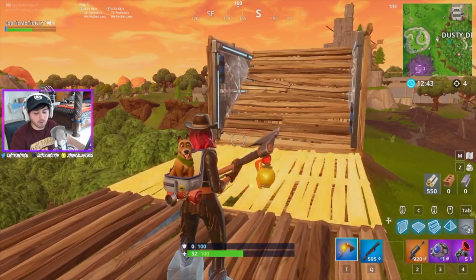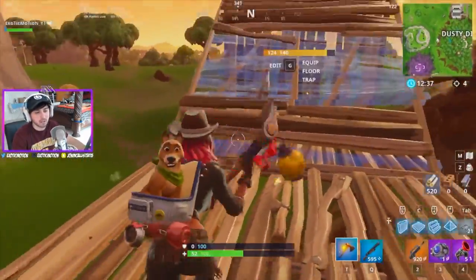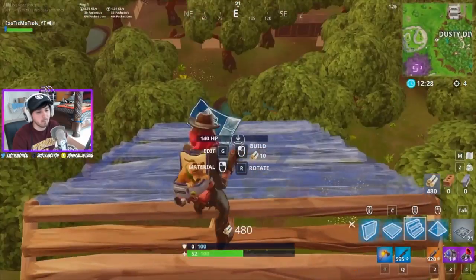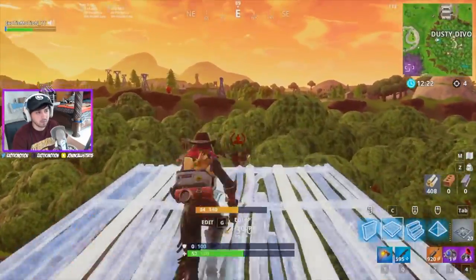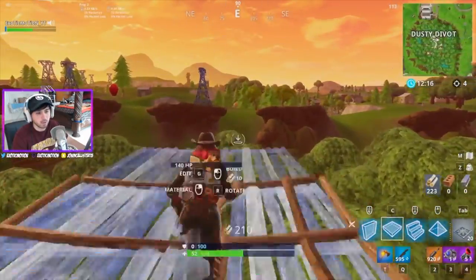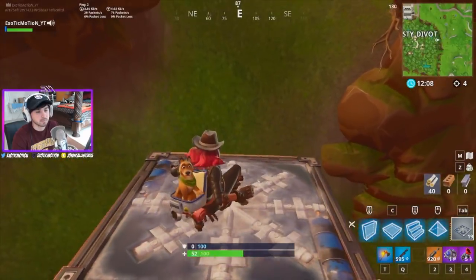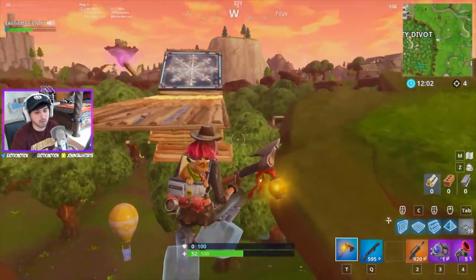Thank you guys so much for all the love and support. If you can give this video a thumbs up, I hope these tips helped. To recap: if you're trying to get away from the storm, rotate your ramp, put down your trap, land on it, and look at how much speed you get — crossing Dusty Divot in seconds. I'd suggest just constantly running and reapplying rather than stopping to place more traps.